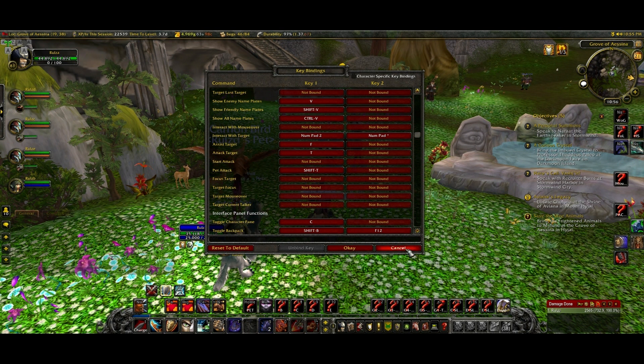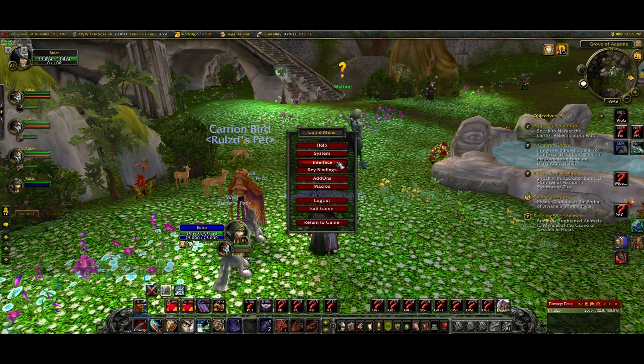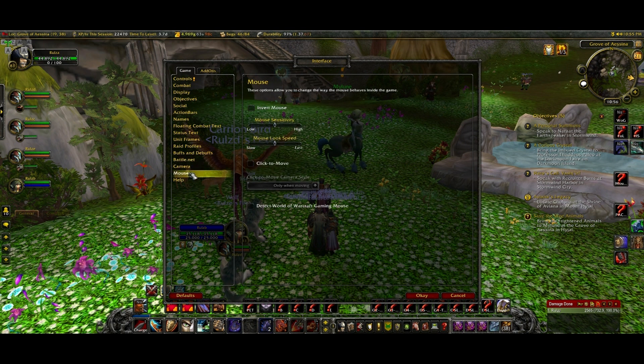Now the next thing you have to do is go to Interface, Mouse, and make sure that your main doesn't have Click to Move on, because if your main doesn't have Click to Move, it can get very annoying. All the other characters except for your main have to have Click to Move on — they all do.